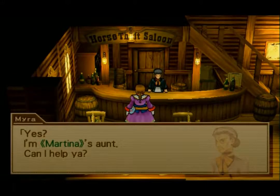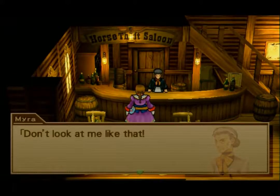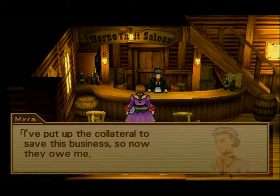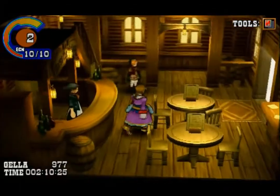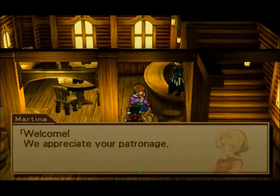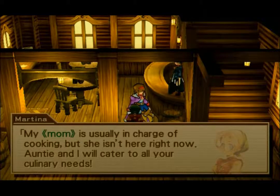'Yes, I'm Martina's aunt. Can I help you?' This saloon used to belong to her parents, but her father fell into debt from gambling and put up the collateral to save the business — so now they owe her. Martina says her mom is usually in charge of cooking but isn't here right now, and her aunt will cater to all their culinary needs.